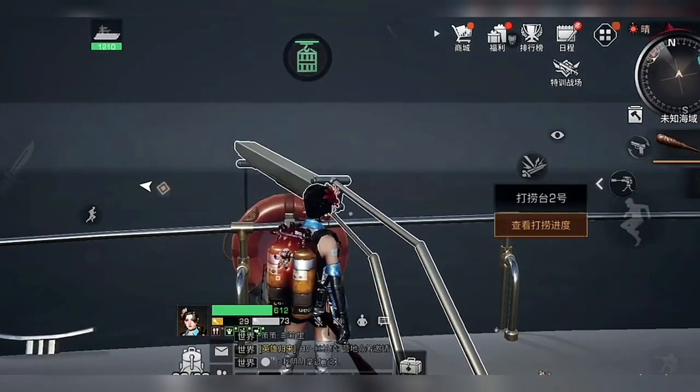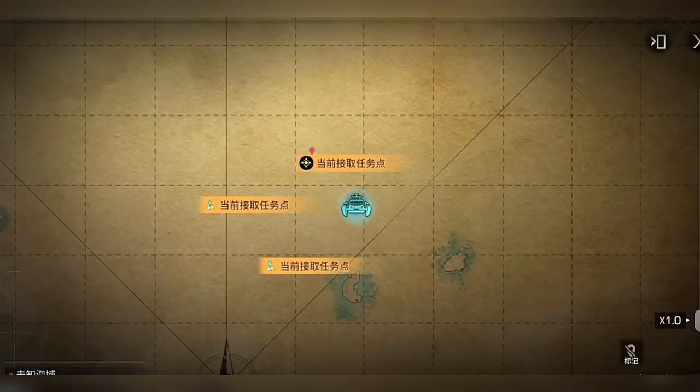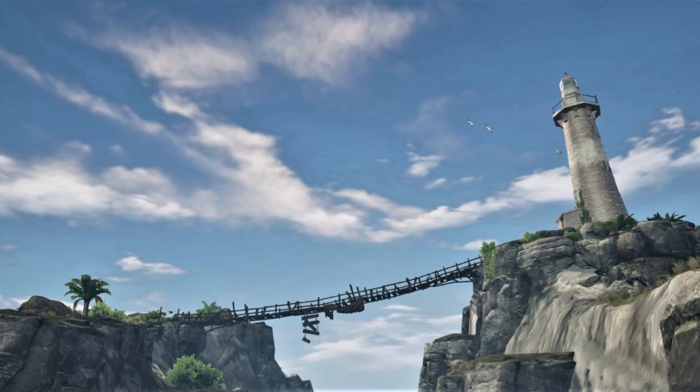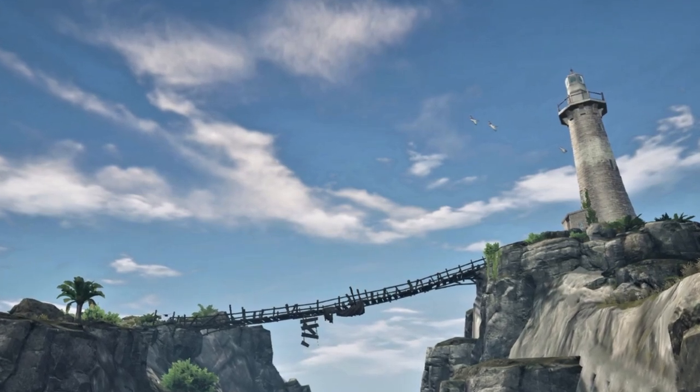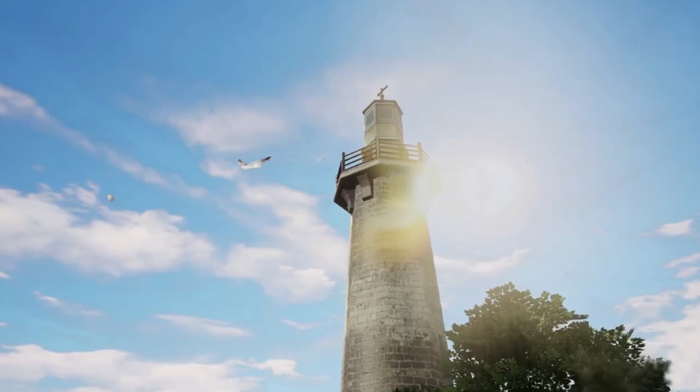You can use those items to repair ship parts, because the ship has durability. After you've completed quests in the sea area, you can return to camp from the lighthouse in this place.